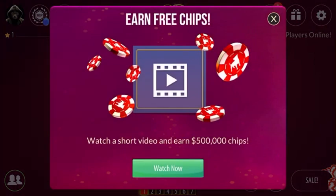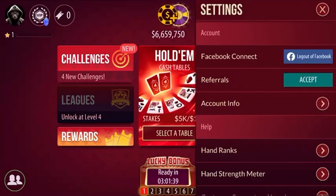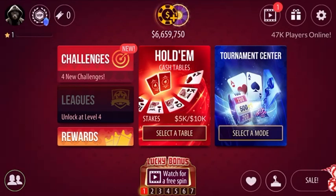We have right now six million chips. First, you have to understand poker hands ranking. This is the Zynga Poker app created by Zynga, so if you click on the settings icon here you will see hand ranks.